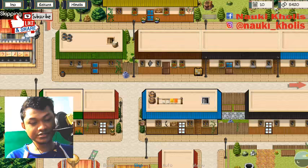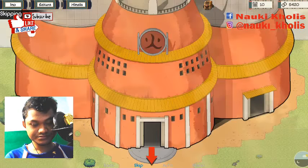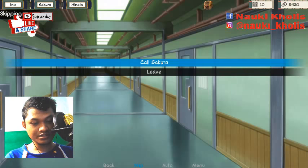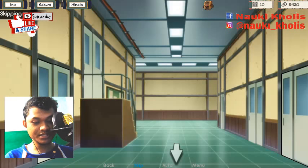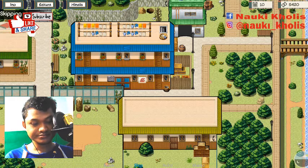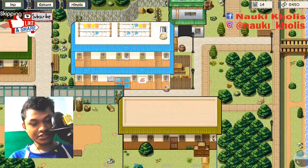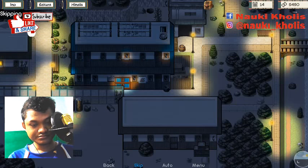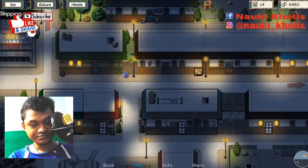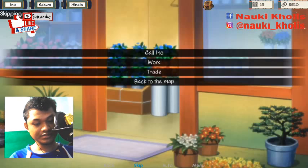Go to the Hokage house. Then go into Sakura. Going to Hinata — nothing happens. Then go to Sakura again.